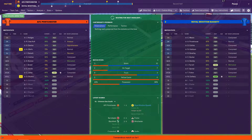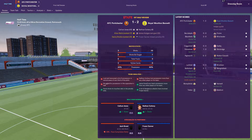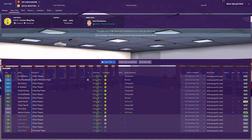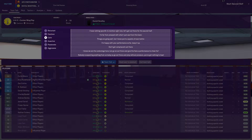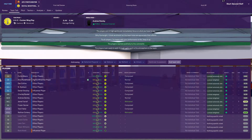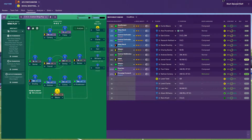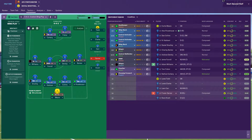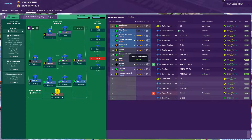Half-time coming up. We've definitely been the better side. Disappointed in Fraser Garner's miss — he's on 6.4, the only one having a bad day. I'm going to be assertive. I'm happy with your performance so far, apart from you Mr. Fraser Garner. I need to bring on Williams — not best suited for the position, but he'll have to do. Maybe Demby is also struggling, but we'll leave it for now.